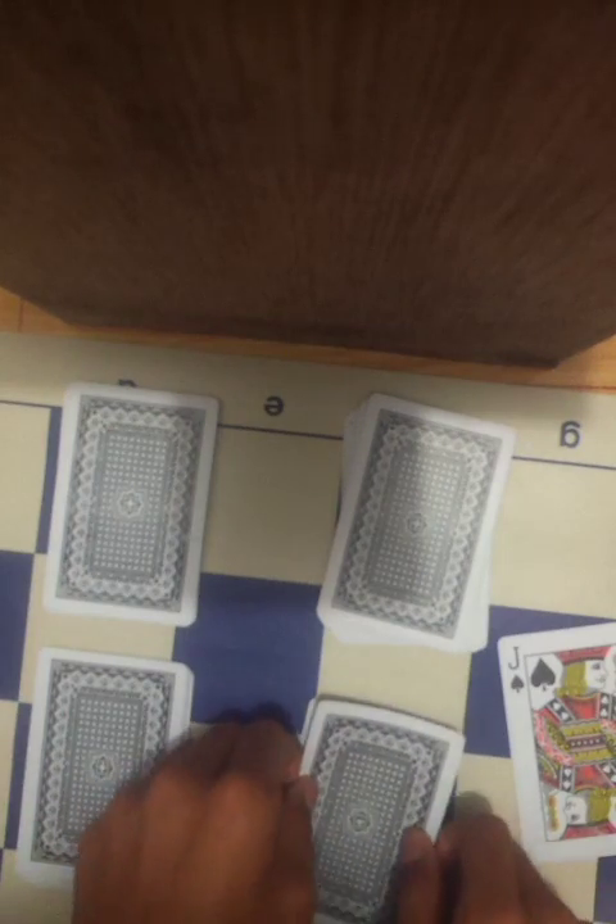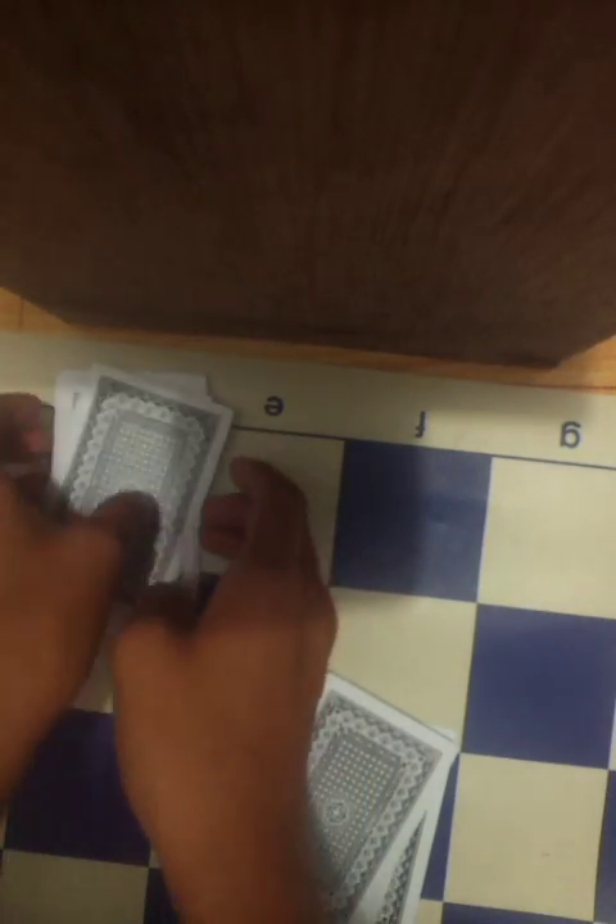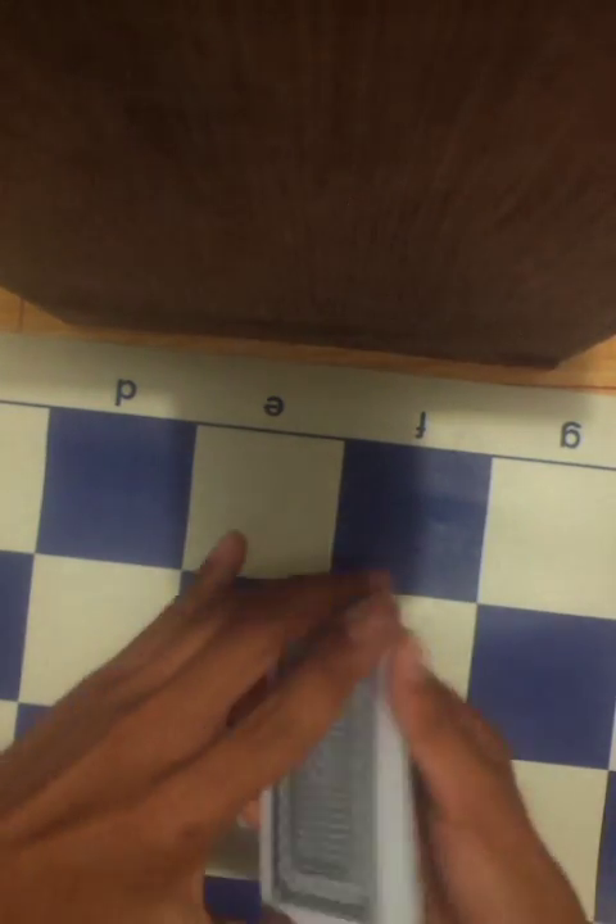Face down, you have to put it in either this pile or this pile — it doesn't matter. Let's say this pile. Put it on top so it's gonna be lost, and then put the Jack on top of this deck, and then this deck on top of the Jack. Just sandwich it with the other things.